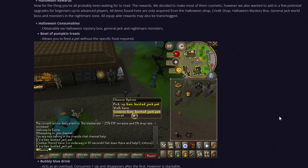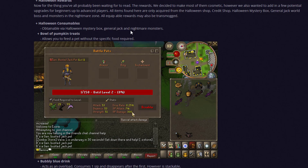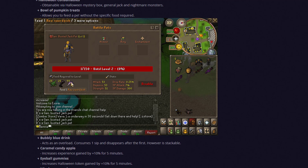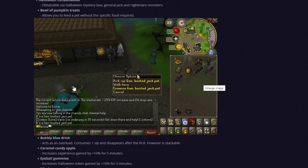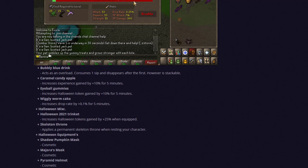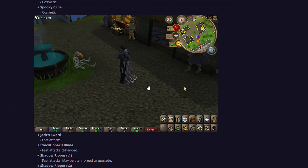Moving on to the Halloween candy consumables — you can get them through the Halloween mystery box, General Jack, or nightmare monsters, and they give you certain effects. The bowl of pumpkin treats is super nice — whenever you consume one you'll be able to feed your pet without actually needing food. The other consumables are also explained in the update post, and you can also get the spooky cape as a cosmetic.